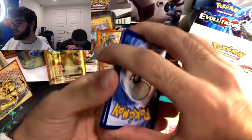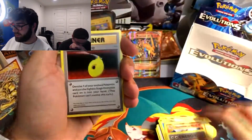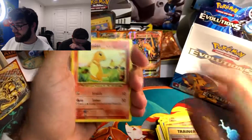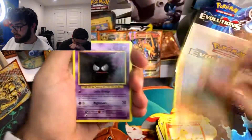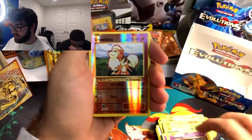Come on — Holo Charizard in this one would be a great pull. Charmeleon, Double Colorless, De-Evolution Spray, Charmander, Diglett, Ghastly, Caterpie, Drowsy. Reverse Holo Growlithe. And a Starmie.